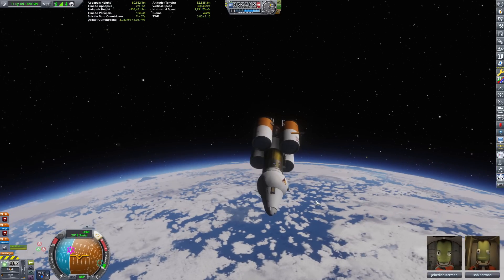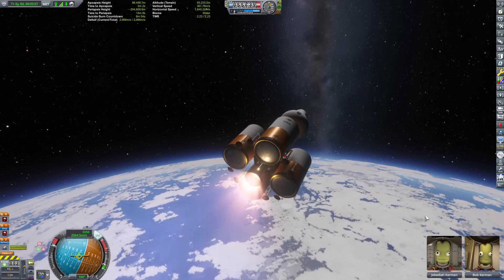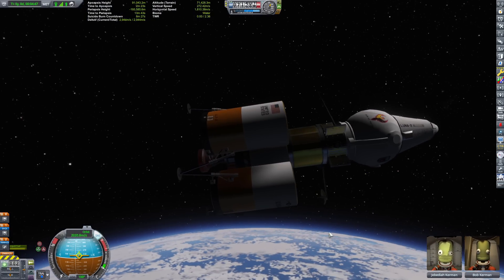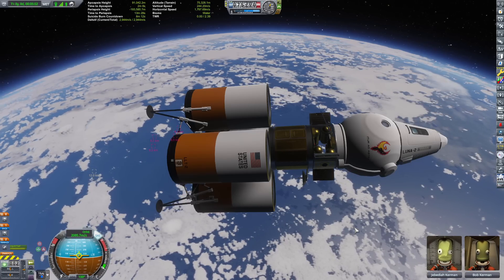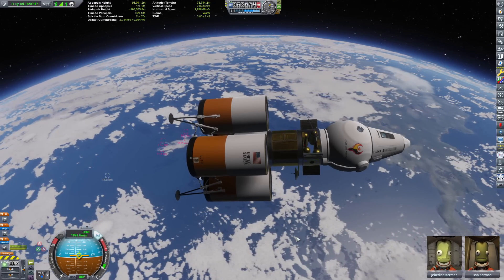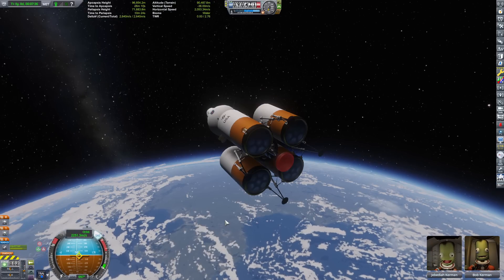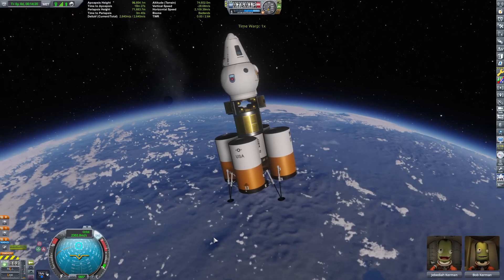Point towards the damn target already. You're in such thin atmosphere, there shouldn't be any drag. Not exactly the best looking lander in the world. I could do so much better — I just didn't have time to mess with it. I'm going off of an old design modified to incorporate the Science Junior. We have 2600 delta V. If we do this right, we can land on the moon and come back. There's the moon — three, two, one, go!